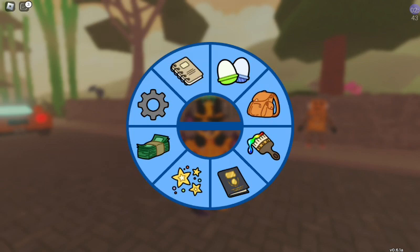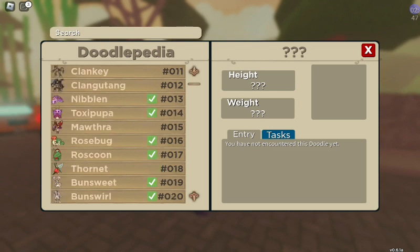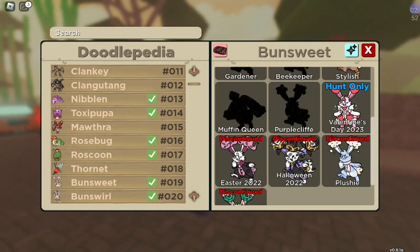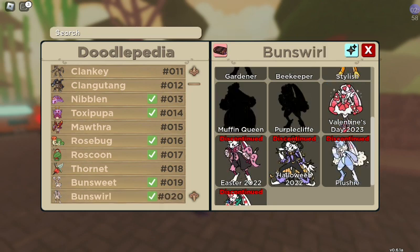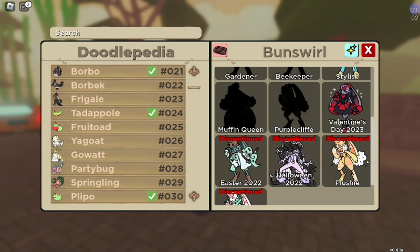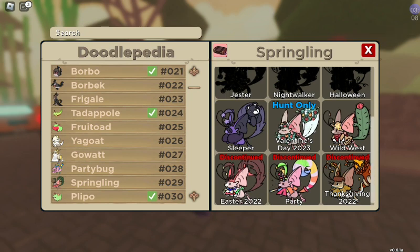Now for the skins, what we have is Bunsweet and Bunswirl, the Valentine's Day skin right here. This is what the misprint looks like — pretty cool. I might hunt for it myself. Actually, yeah, I will hunt it probably. And then after that, you have Springling Valentine's Skin. So that's two skins.